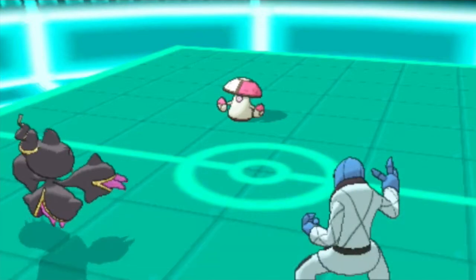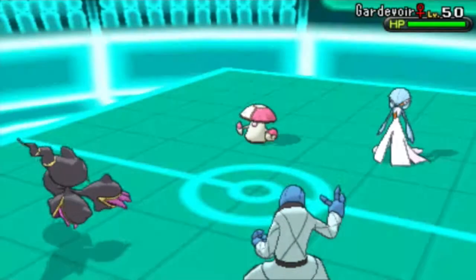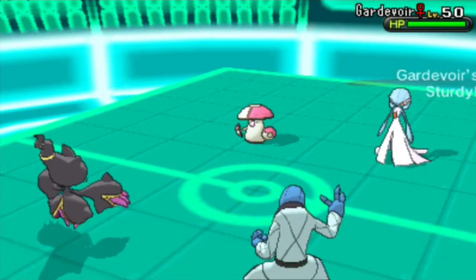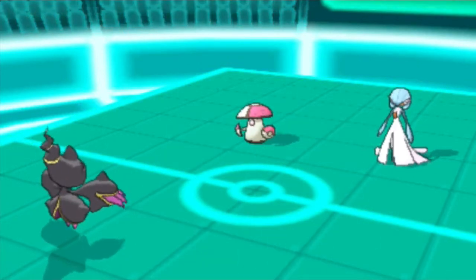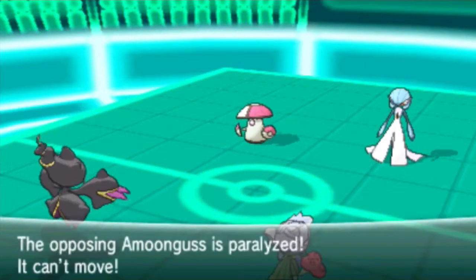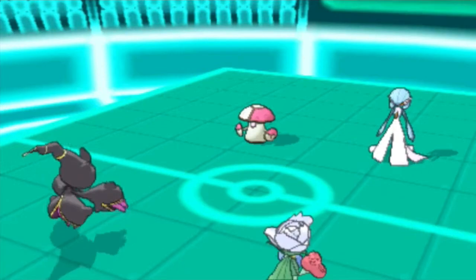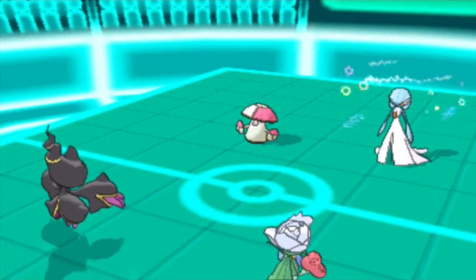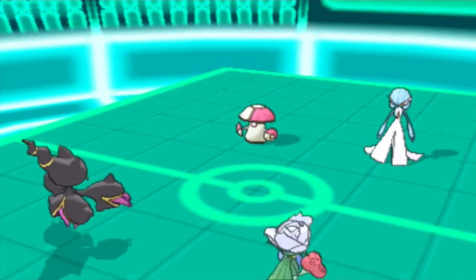Right now I'm in a pretty good position. He sends out his Gardevoir and it's going to trace Sturdy, so now it has a free Focus Sash, which is tough for me. So I'm going to switch out my Sock into my Roserade. I am using a Choice Scarf Roserade, which is amazing with Technician. I go for another Prankster Thunder Wave on the Gardevoir just to slow it down and possibly get some paralysis hacks on it.